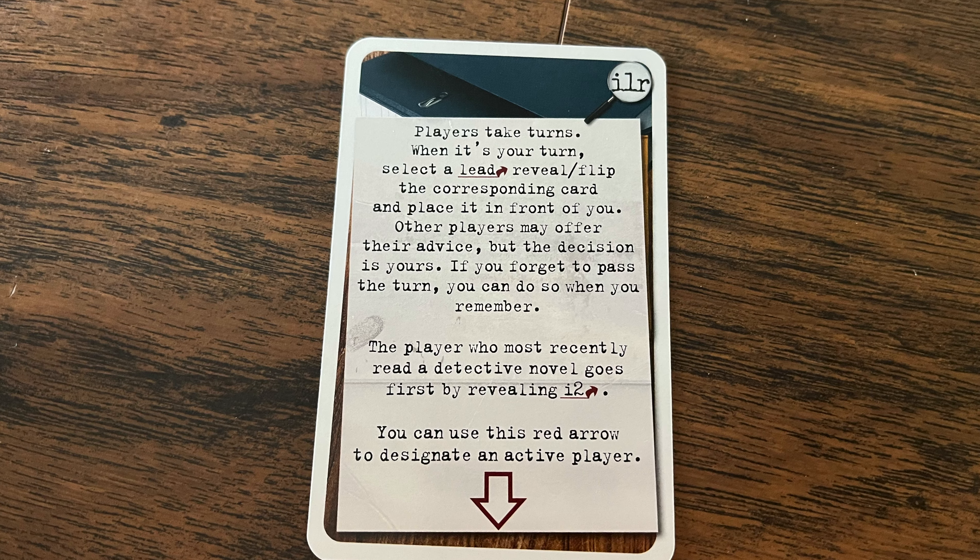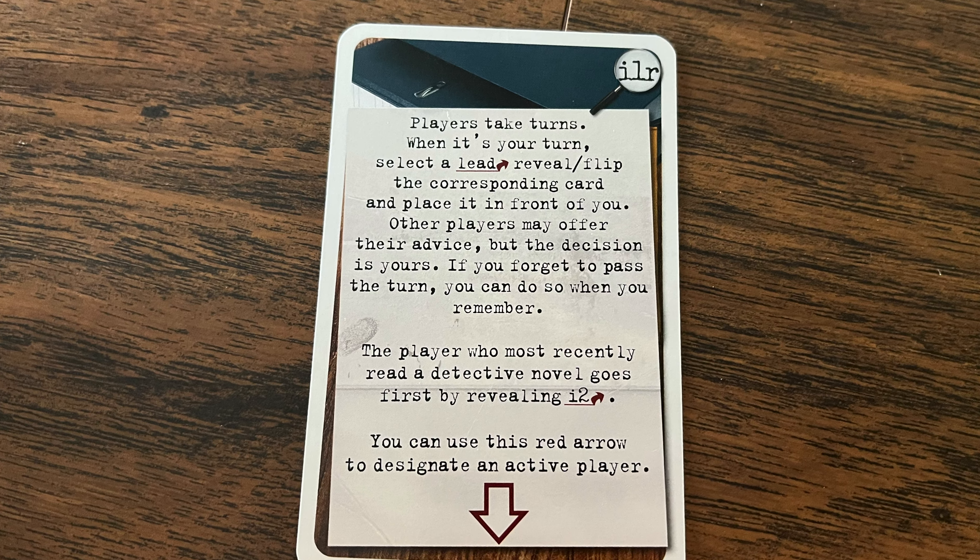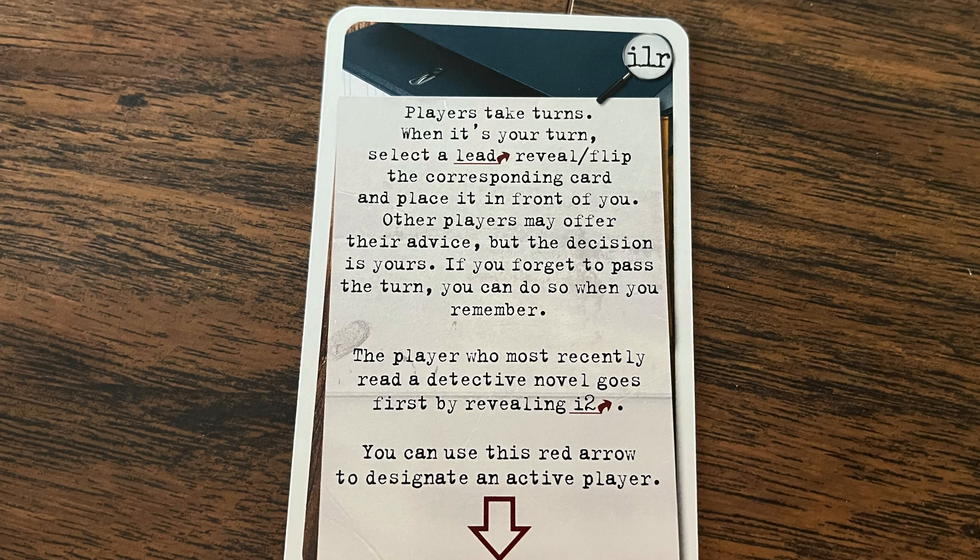If you're playing with a group, players will all talk things out, but whoever's turn it is will ultimately choose the action. Players work together, taking turns, choosing what to investigate and in what order. You keep investigating until you feel you have enough information to make an arrest or get an answer. If you are wrong, you will most likely negatively affect your score and have to go back and change up your theory.